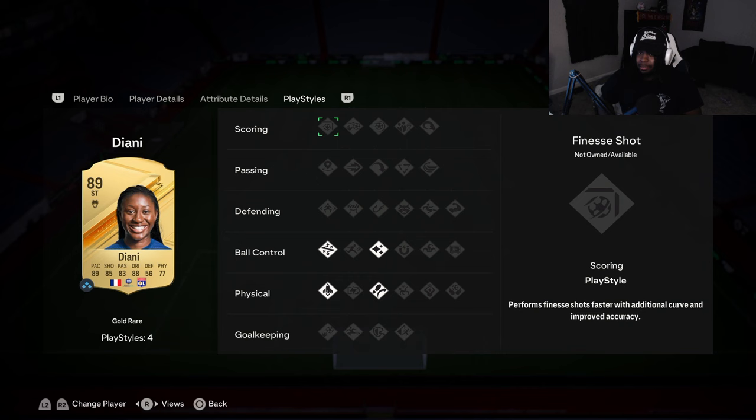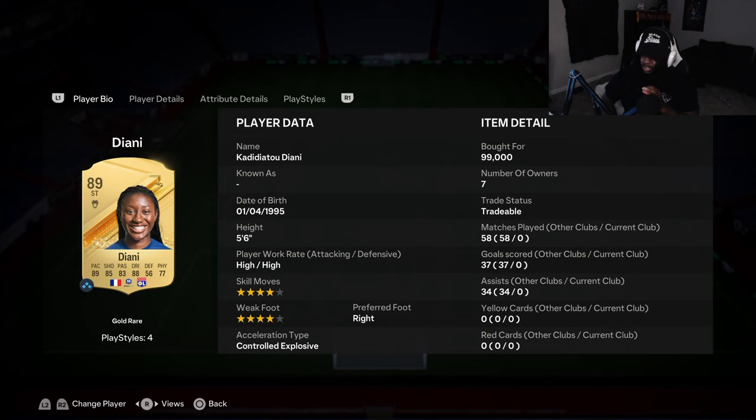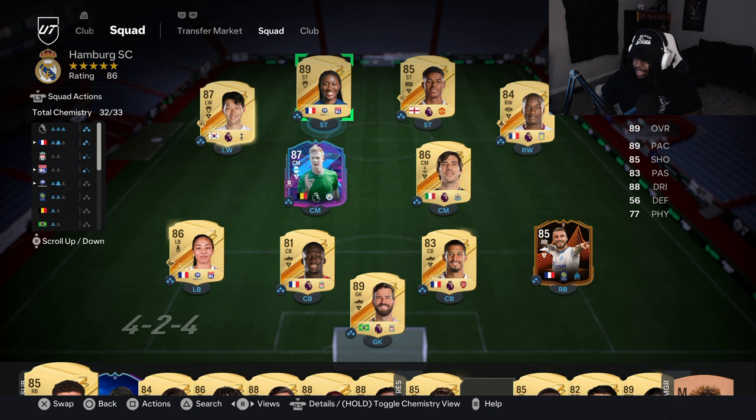I haven't used this card yet — I got her just under 100k. I hear everyone talk about how good she is, and I've played against her before and she absolutely destroyed me. This is how we're gonna be rocking her today. We got 32 chem on this squad. I had to change out my center backs — I know they ain't got chem styles but I don't use these guys.